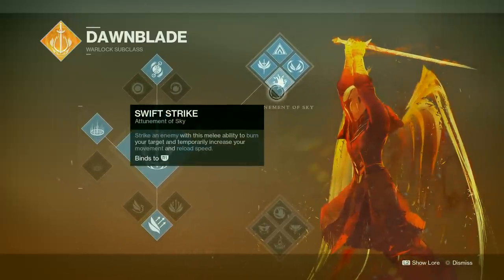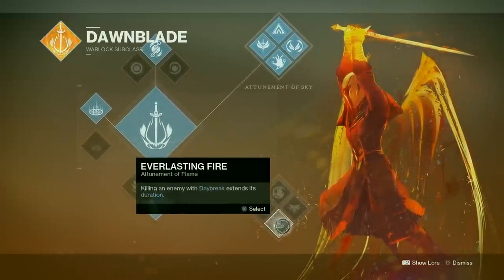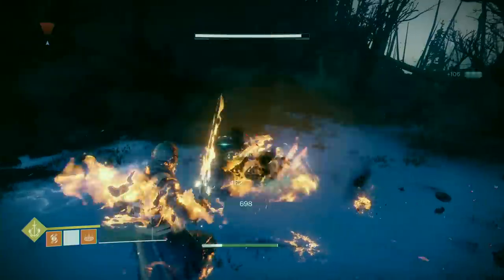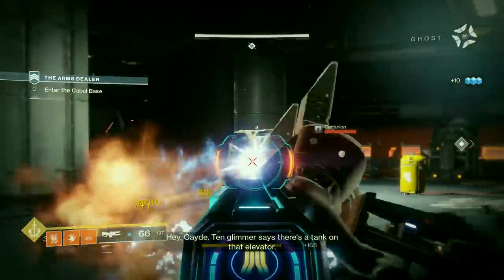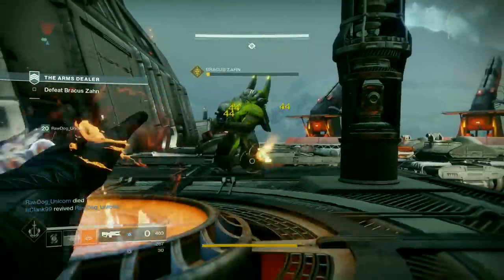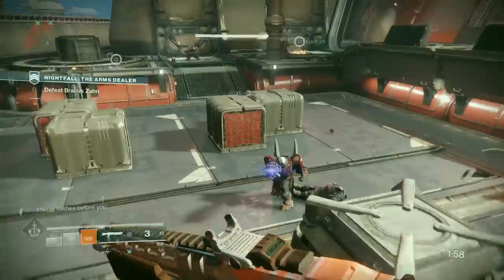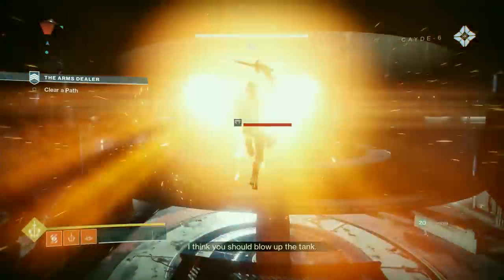As a new subclass for the Warlock, the Dawnblade brings a number of interesting tricks to the fold that can make the class a serious force in battle. Allowing the Warlock to take flight and hurl deadly, vaporizing projectiles, the Daybreak Super gives the Warlock expanded verticality and speed in the air. Their passive traits grant the Warlock boosts to movement and reload speeds, along with solar-based damage-over-time modifiers for their offensive moves. Though flying is useful, along with the air dodge and the ability to fire weapons while gliding, one downside is that you're highly vulnerable in the air, making the Dawnblade a somewhat risky subclass.